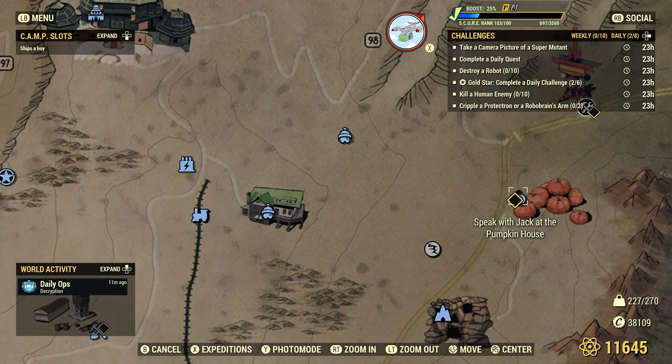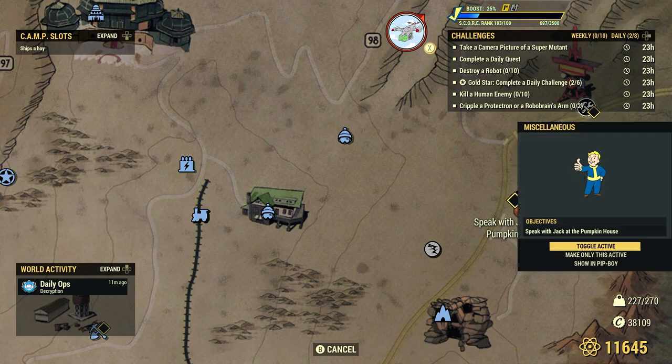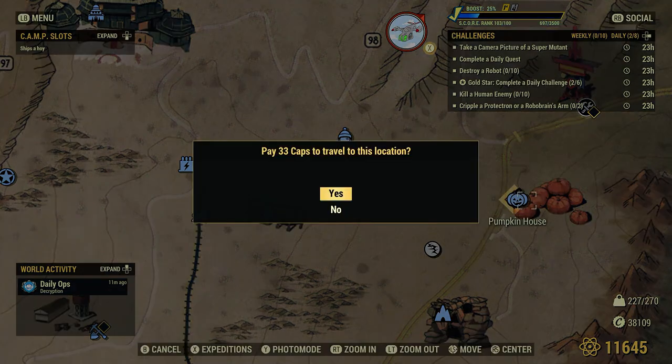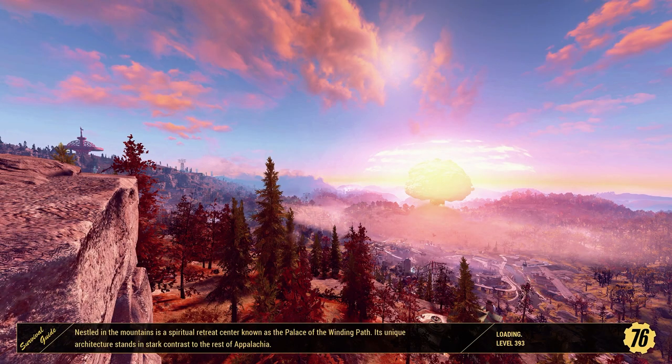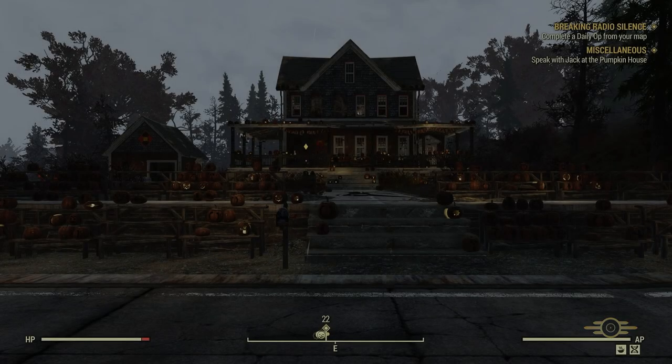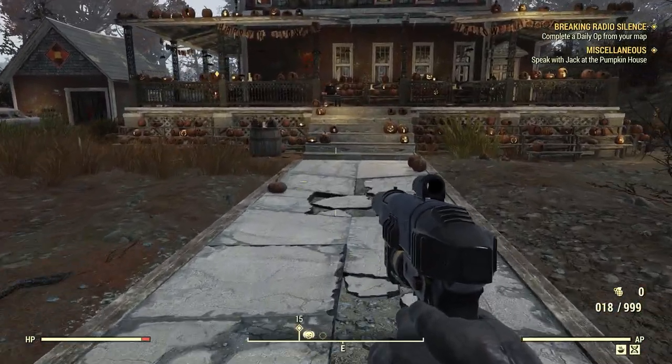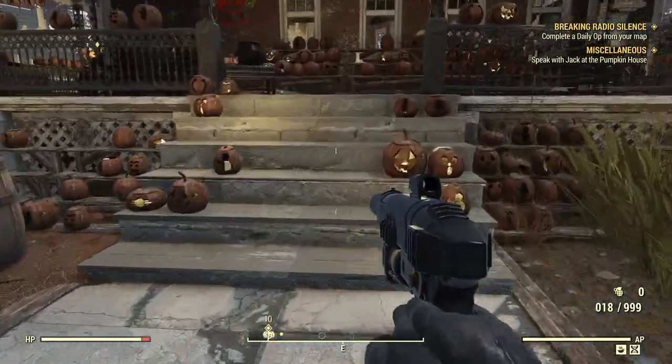Speak with Jack at the Pumpkin House. We go ahead and activate it — select it right off the map, toggle active. That's how you make them active. We're going to fast travel over to the Pumpkin House. If the Pumpkin House is too far for you, there are a couple of daily quests you can do in easier areas. There's Jack O'Lantern, our old pal. Let's go talk to him — this one here is very easy.